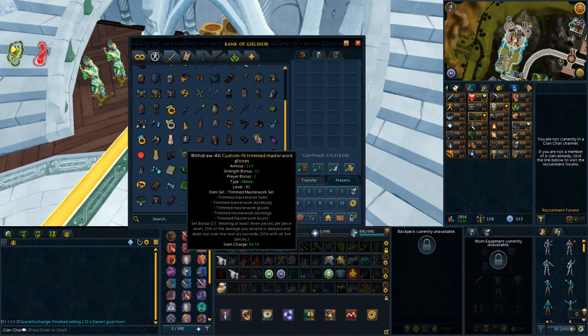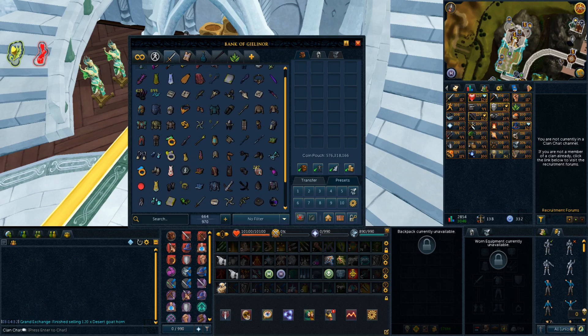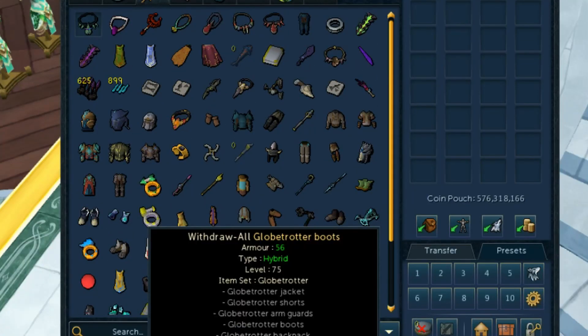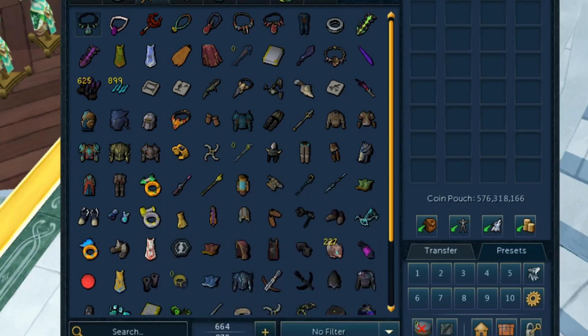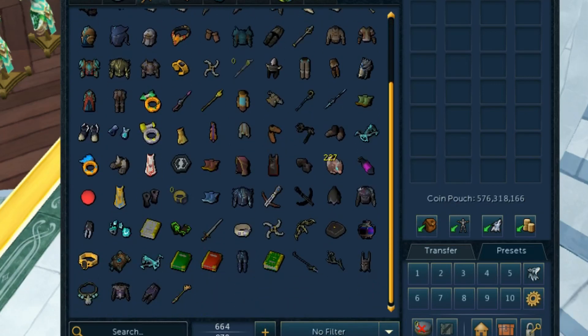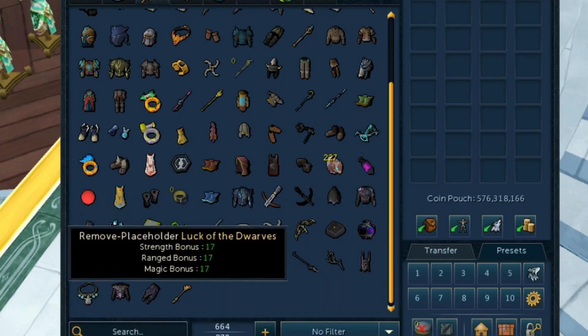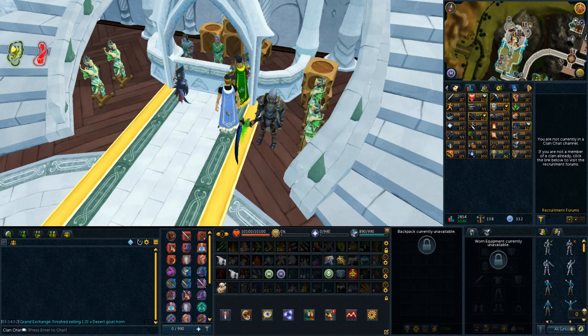Our bank is about 5.3 to 5.4 bill in items this video, which is decent progress. We made around 600 mil this video, so it makes sense for that gain. We're slowly inching closer and closer to our party hat, but of course we still have a long way to go. The bank hasn't changed too much — we've got the mage gear and our big range setup, plus some cash now. Maybe next episode we'll get some more gear upgrades or start saving for that sweet max cash pile.